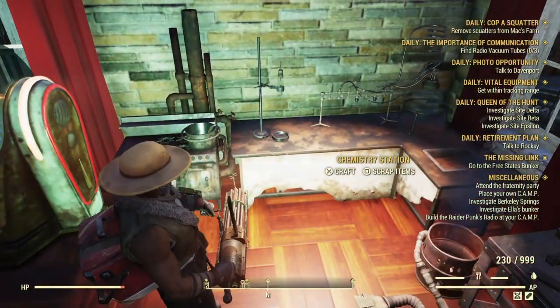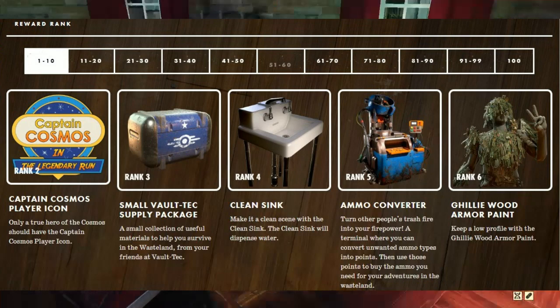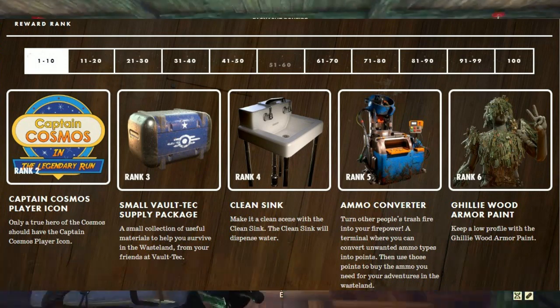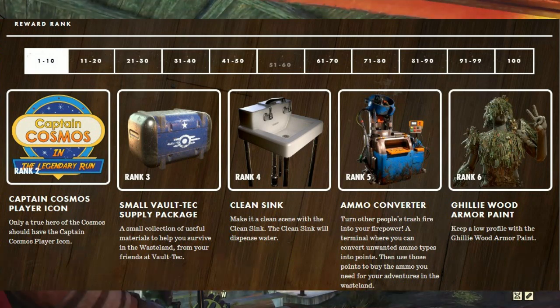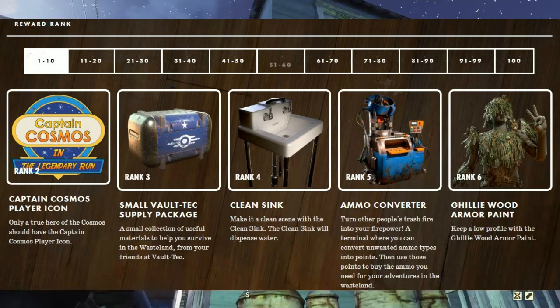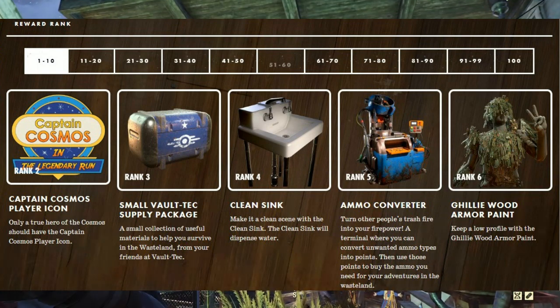Let's start off with ranks 1 through 10 of the first season in Fallout 76. At rank 2 we will have the Captain Cosmos player icon — a true fan of the cosmos should have this. At rank 3 we get a small Vault-Tec supply package, a small container of useful material to help you survive in the wasteland. At rank 4 we get a clean seat, which will also dispense water — pretty cool for sprucing up your camp.